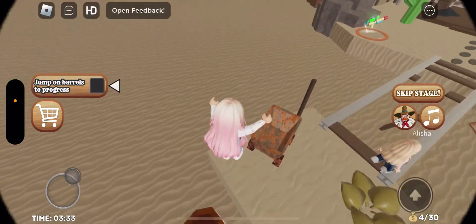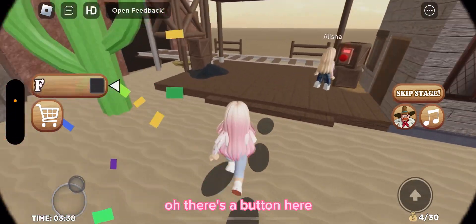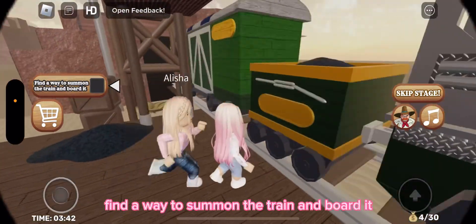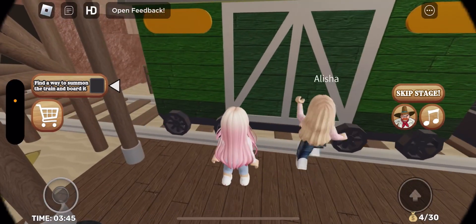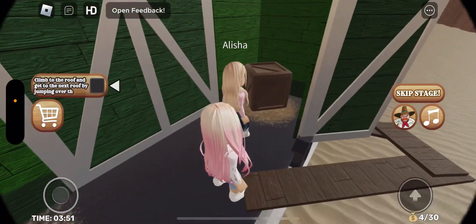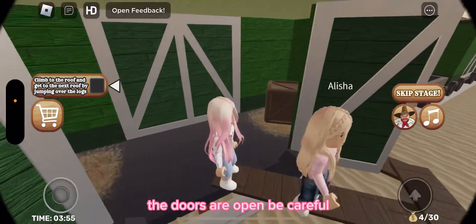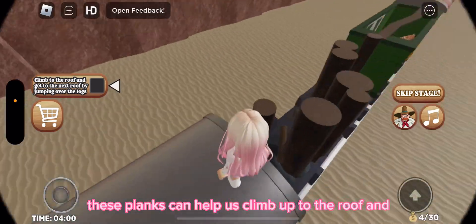I want to cross the broken track. Oh, there's a button here — find a way to summon the train and board it. Board means we have to get on it. Yes, we're aboard! Okay, the doors are open — be careful. Climb up to the roof — these planks can help us climb up.